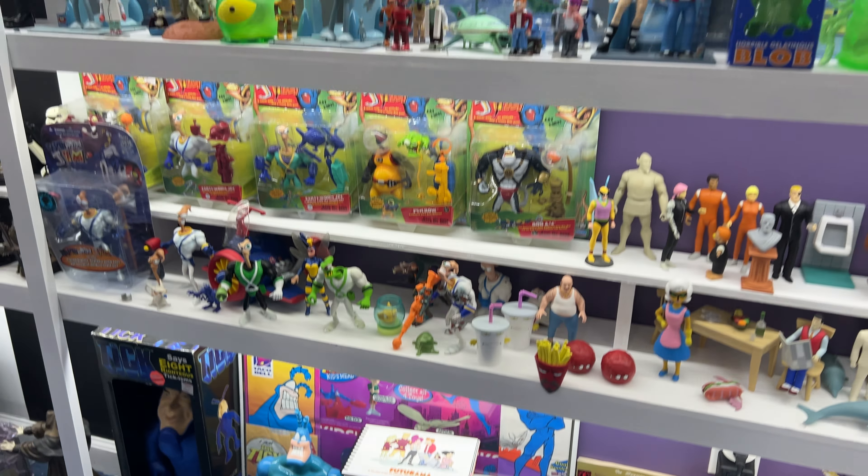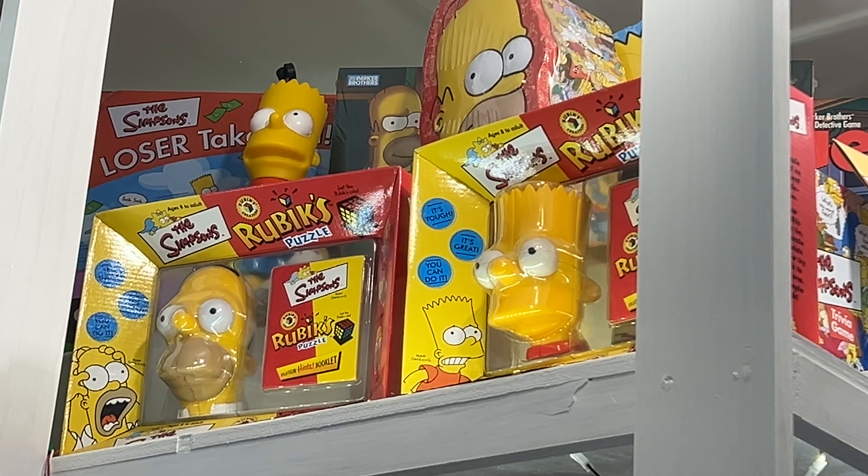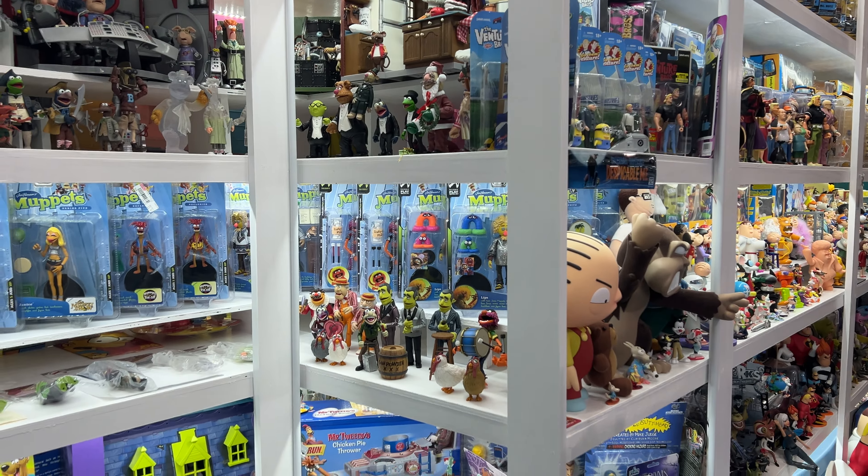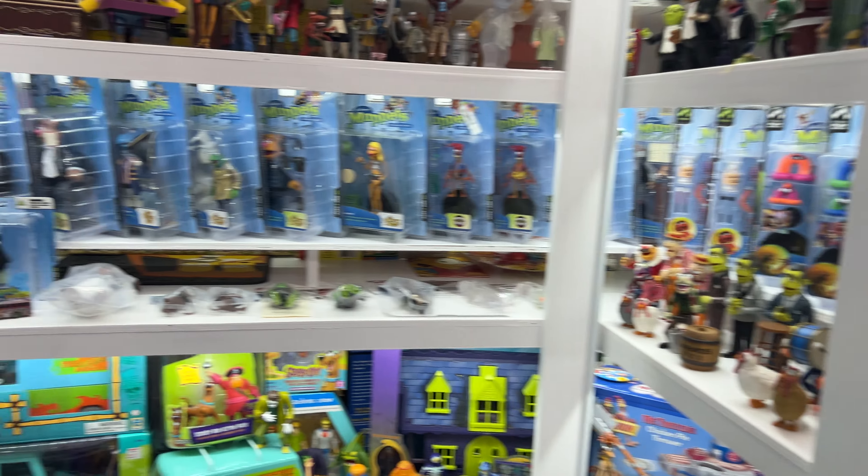Up there on top, you can see in back there's a Loser Takes All — Simpsons. Behind it is another of the chess sets. There's two versions of Clue — one there and one behind it. One is a special version. And then we have the Homer and Bart head — those are trivia games, as are the two metal tins in front. Those are all trivia games. Duffman can is playing cards. And then we have a couple of Rubik's Cubes based on Homer and Bart's heads. That's a nice variety of games in the cartoon lines.